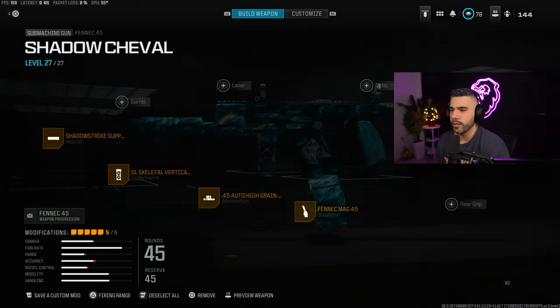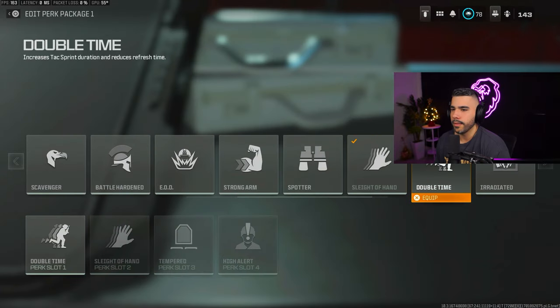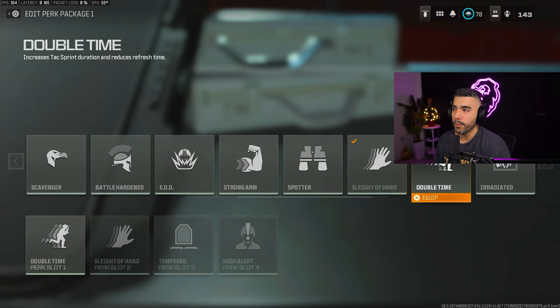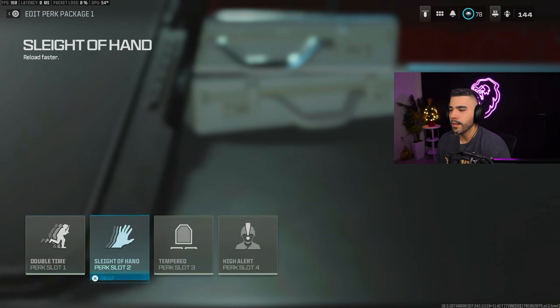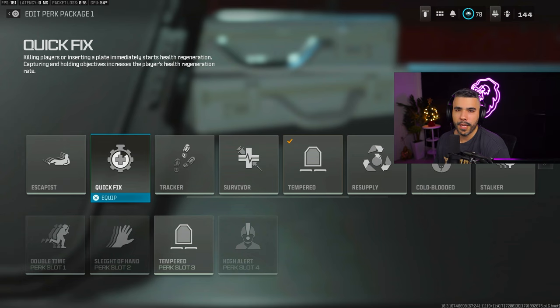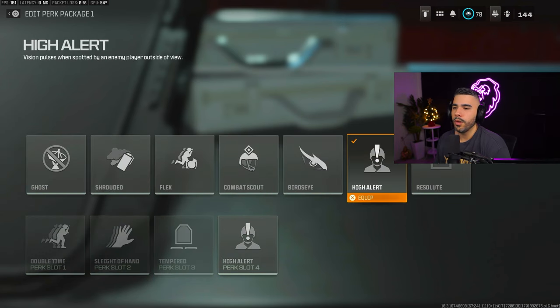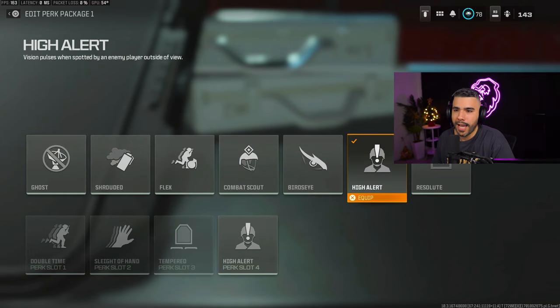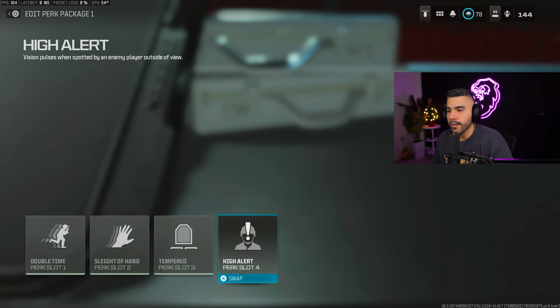I'm going to talk briefly about perks. I love Double Time — this and Sleight of Hand are the two best ones you can run from Perk 1 and Perk 2. There are things like EOD and Battle Hardened that come in handy — you can take out Sleight of Hand for EOD if you feel like you're getting killed by explosives too much — but these two are the best in my opinion. Tempered is kind of a no-brainer: just needing two plates is very good. Another one is Resupply — Tempered and Resupply are two of the best. Quick Fix can be very beneficial, maybe more in Resurgence, but for regular BR I don't think you really need it. For the last perk slot, options include Birdseye, High Alert, Combat Scout, Ghost, and Resolute — a new one. I prefer High Alert: I'm not popping as many UAVs as I used to so Birdseye doesn't really come in handy, and I'm not too worried about Ghost. High Alert gets me more alert in situations and I feel like I can pinpoint enemies easier and quicker.